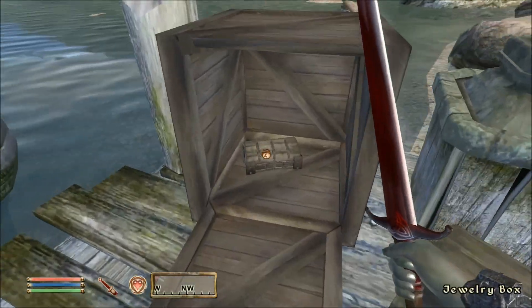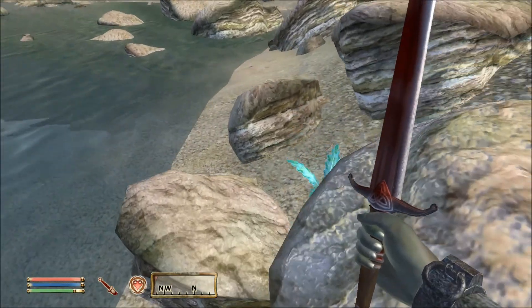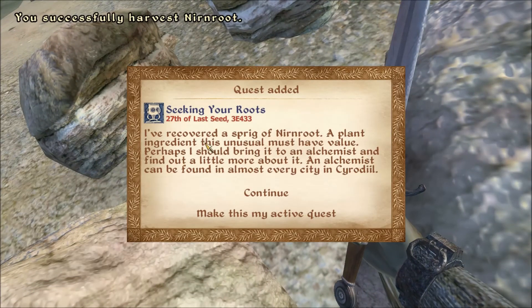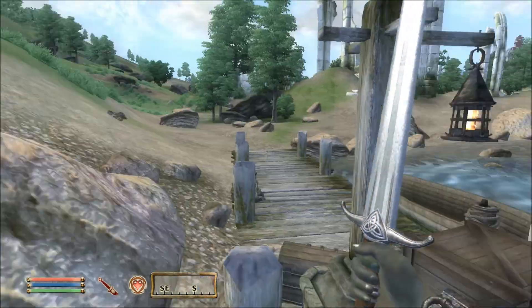Another chest with nothing, and this has 4 gold. But the thing I wanted to get was this — a Nirnroot plant. This activates another quest called Seeking Your Roots. I have to take this to an alchemist and he'll examine it. We're going to do that quest a little bit later in this let's play.